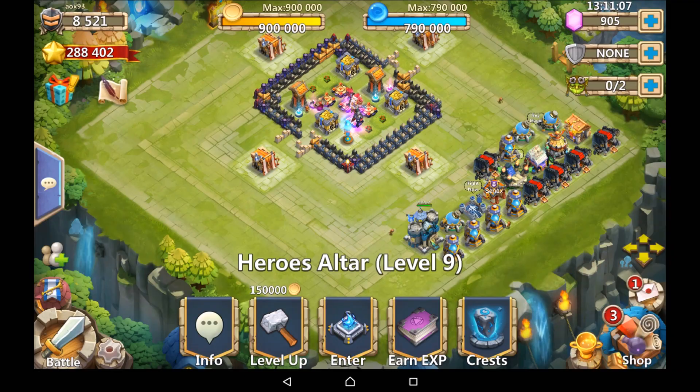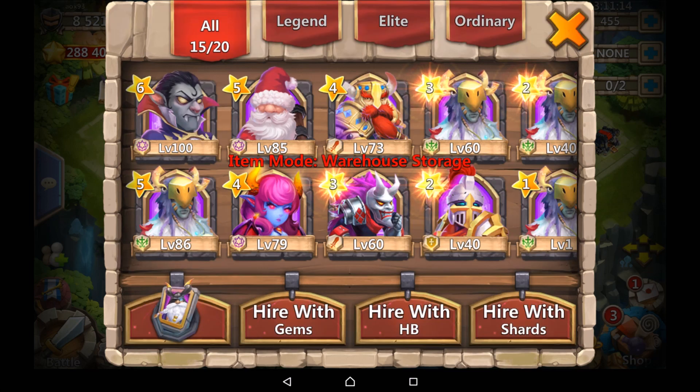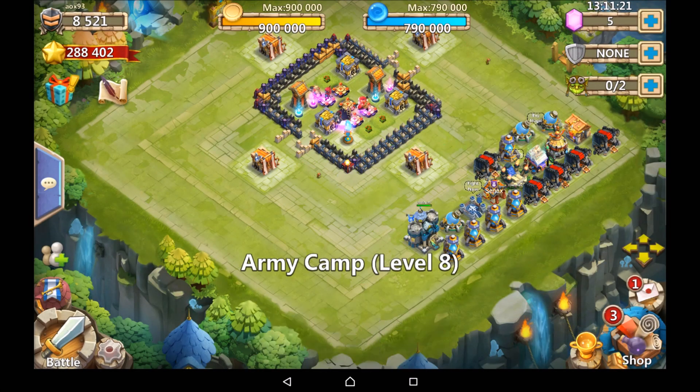We've got to the final two 450 rolls. Nothing there. We go to the warehouse storage and the final 450 roll, and that was absolutely diabolical. So absolutely nothing there. Let's jump straight on to the next account.